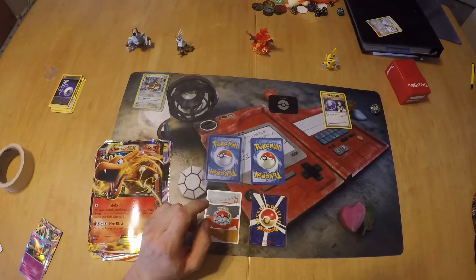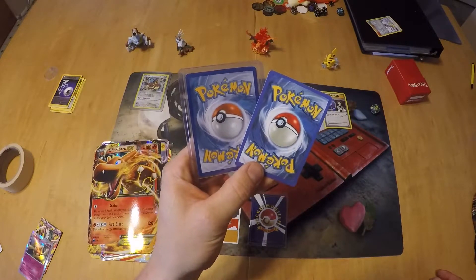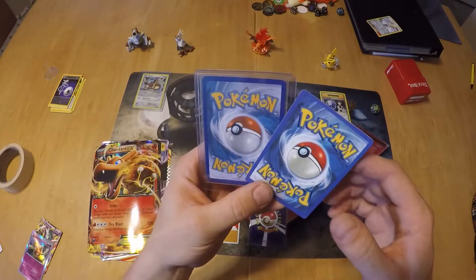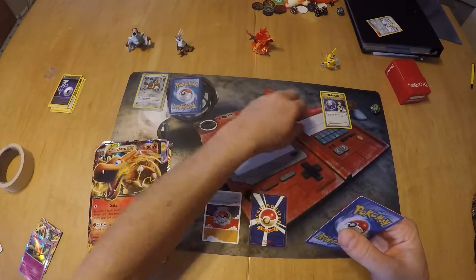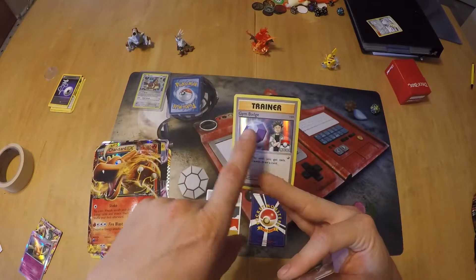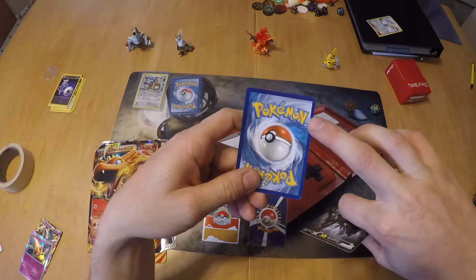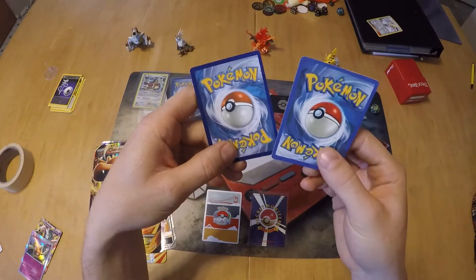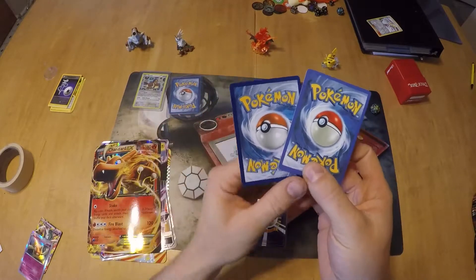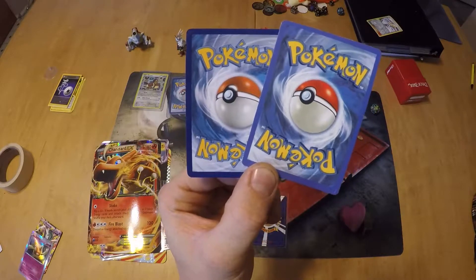What you'll notice is that on the real one — when you're getting into it, get a card from, say, Walmart or Target, a reputable retailer that is going to be selling real cards. This is my official Pokemon League gym badge card. It's got a dark blue border with a light blue border on the Pokemon. Now this fake card has a light blue border, even lighter than the border of the Pokemon, and you can just see that the colors are just off.